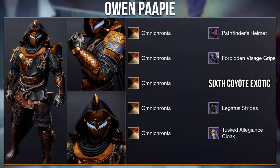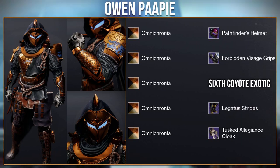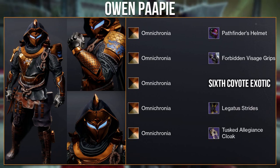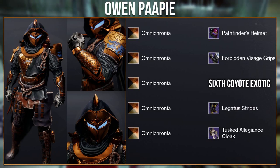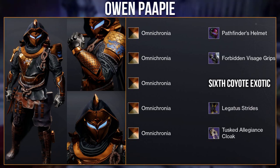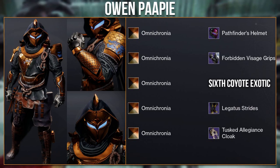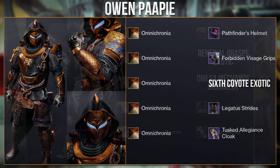Then we have this set from Owen Papi using the Six Coyote Exotic. I really love the new seasonal cloak, which blends well in design with the chest plate. The other pieces complement it nicely, and what's great about Omnicronia is it creates a gold look with a blue glow. That blue glow works particularly well here, as the left side of the grips has some blue pattern that cannot be shaded.